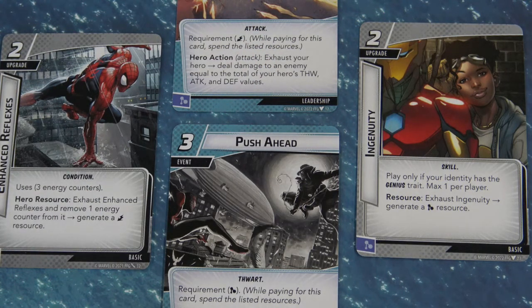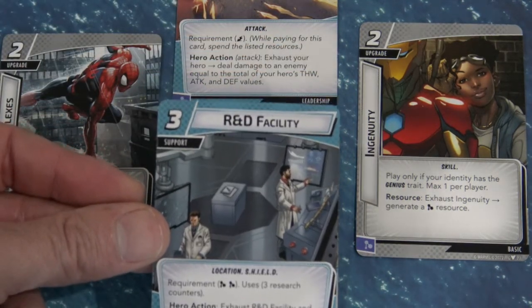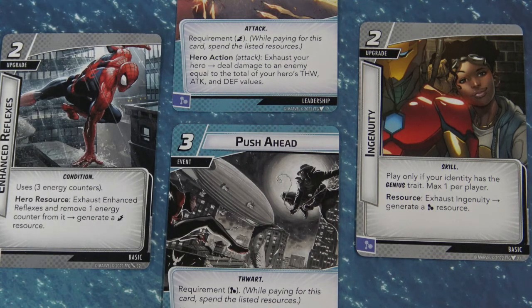On the right-hand side is an upgrade from the Ironheart pack called Ingenuity. You can only play it on a character that is a genius, which includes Ironheart. You exhaust Ingenuity to generate a mental resource, which you can use to help trigger Push Ahead, or to help bring out the R&D Facility which needs two mental resources. When executing these complex combos, make sure you have the resources to back up your strategy.